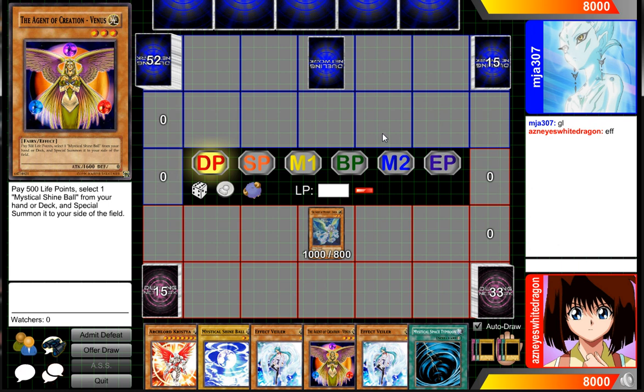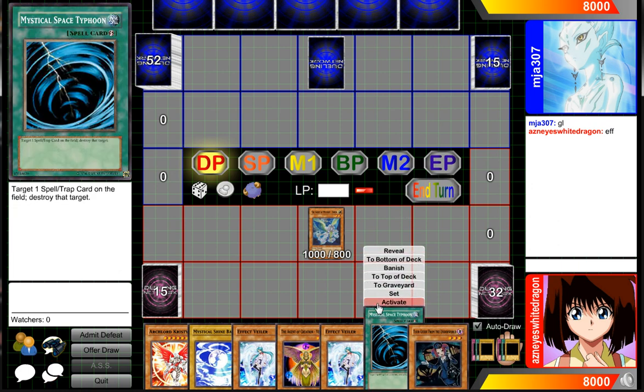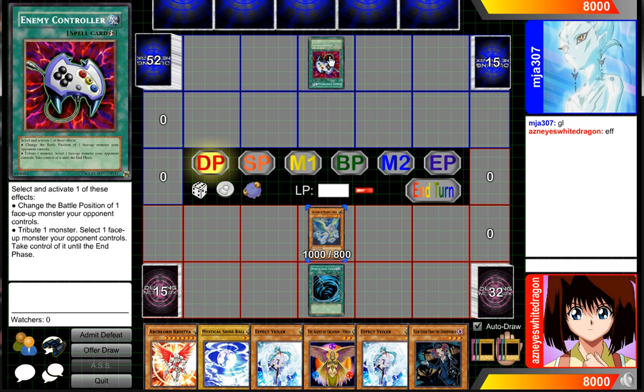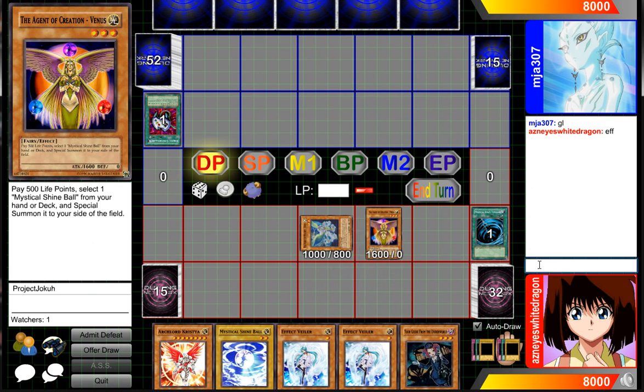Set 1, so maybe Earth is going to survive and then we can go for Trishula. Well, I've got lots of options here, so first we're going to get rid of that back row. I can't attack, so we'll be activating effect.